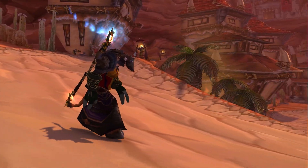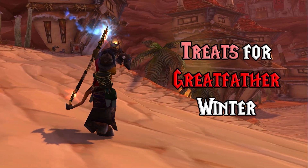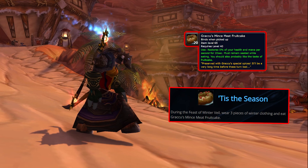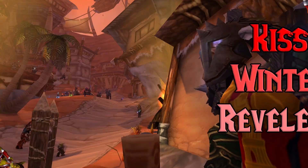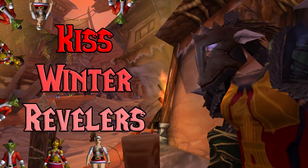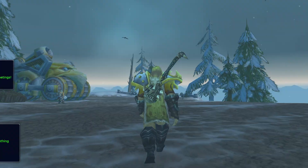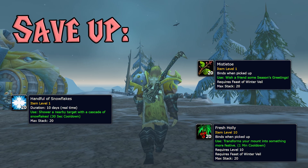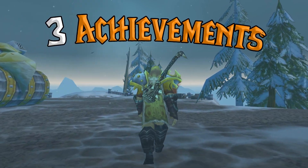Now let's head to Greatfather Winter to turn in Treats for Greatfather Winter. As a reward, we'll receive a fruitcake in the mail which we'll need for the Tis the Season achievement later. Before we head out, make sure to kiss a Winter Reveler to get a handful of snowflakes, mistletoe, or fresh holly. Save up each item because we'll need 10 handfuls of snowflakes, 8 mistletoe, and fresh holly for 3 separate achievements.